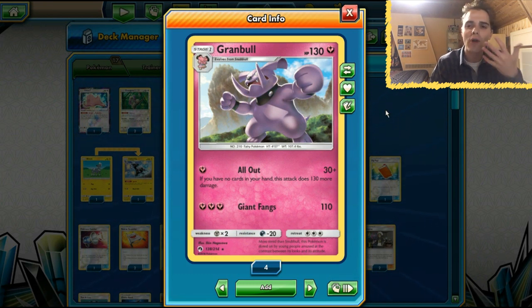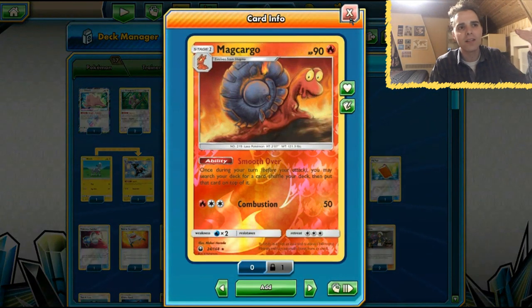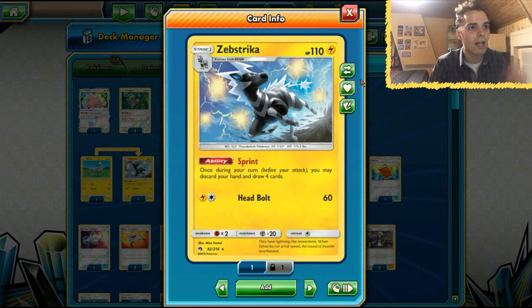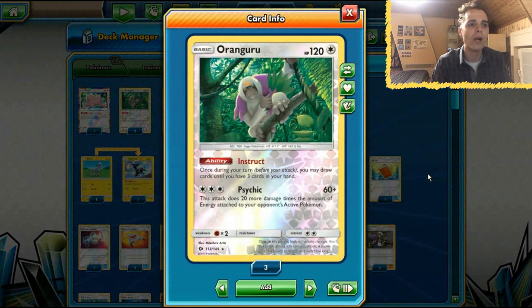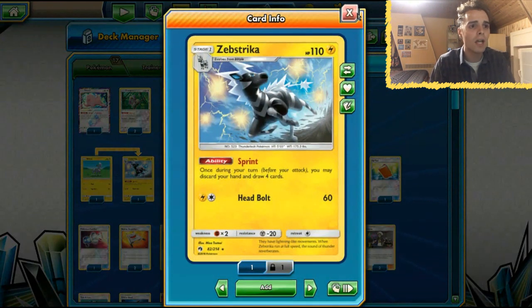We already reviewed Granbull on the channel. All Out, if our hand is empty, we dish out 160. Now what's new to the list — we already know Makargo puts things on top like Ultra Ball. Nicolas took it upon himself to get Substrika into the list as well because a lot of people are now running Alolan Muk in their lists. If they run Ditto, they run Alolan Muk to block down the Oranguru. If you can no longer rely on Instruct, Granbull pretty much falls apart, and that's where Substrika comes in.